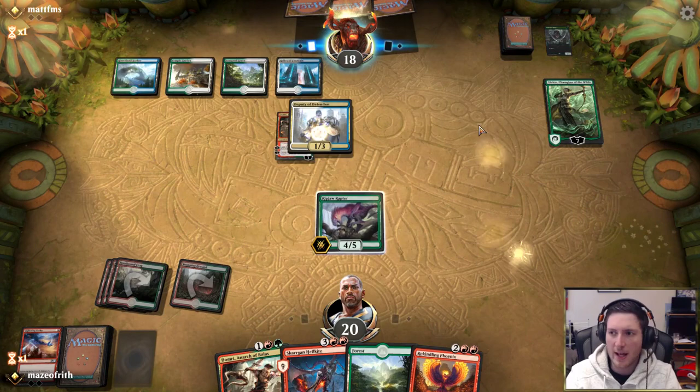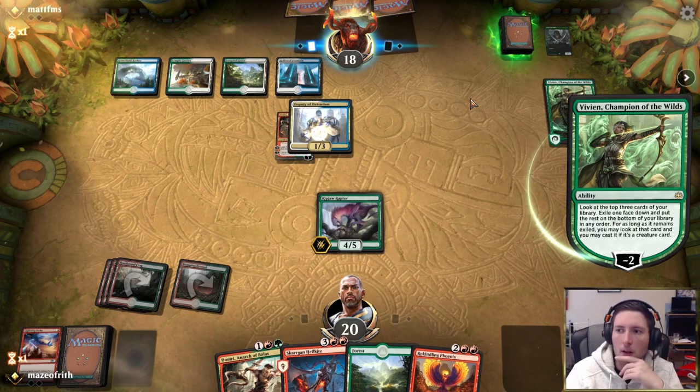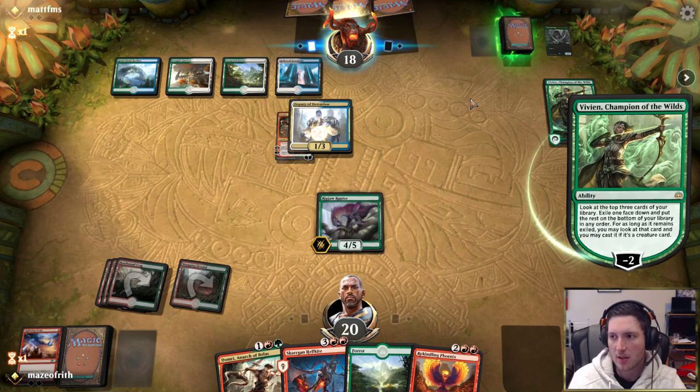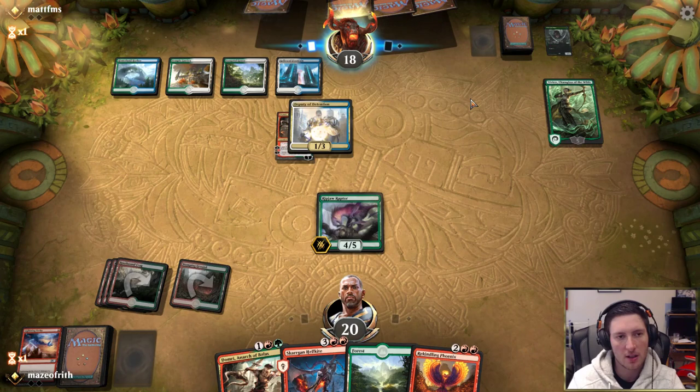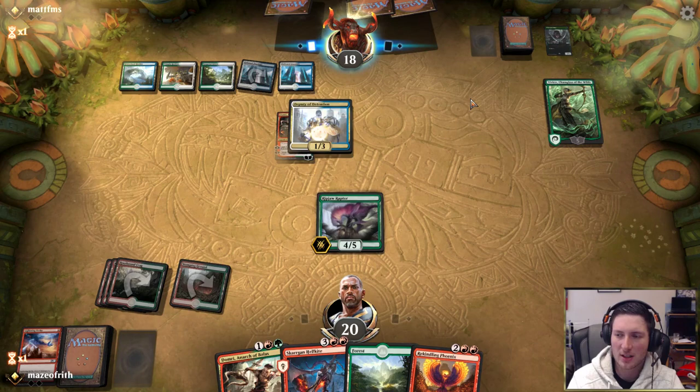So the opponent's looking for value with Vivian now. Interestingly, I don't really want this Deputy to die — at least not until after we've used our current Domri, because I don't really want to Legend-rule myself and incentivize the opponent to jump-block or something. We have to assume opponent's hit something. They didn't flash that in, so it can't be something like a Katra. I really don't know what they could have. You're going to come in with the 1/3? I'll definitely block.